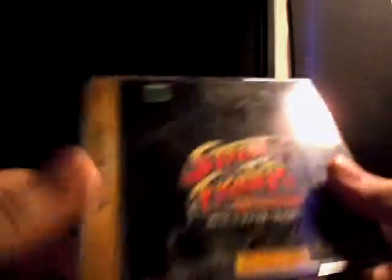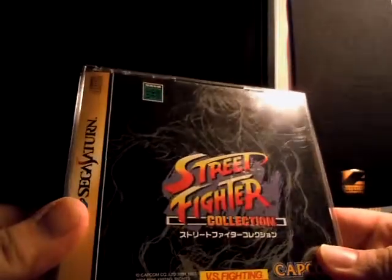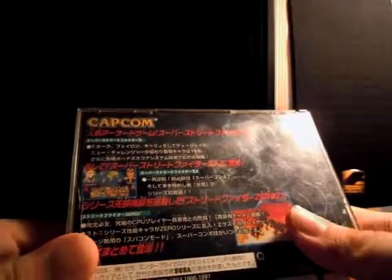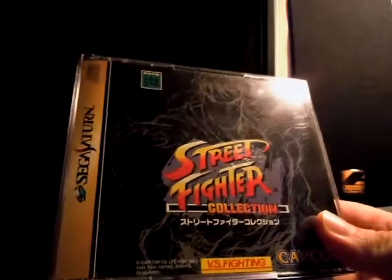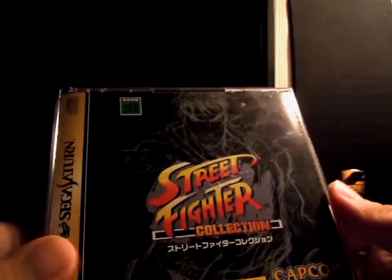The final Saturn game I got this time is yet another version of Street Fighter — because that's just what I do. That's the Street Fighter Collection for the Saturn, which includes ports of Super Street Fighter 2, Super Street Fighter 2 Turbo, and specifically Street Fighter Alpha 2 Dash. I'm pretty sure this is the same as what's known in the West as Street Fighter Alpha 2 Gold. Alpha 2 Gold is not so great in my mind — the original Alpha 2, though, is awesome.